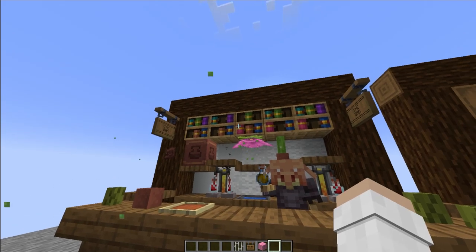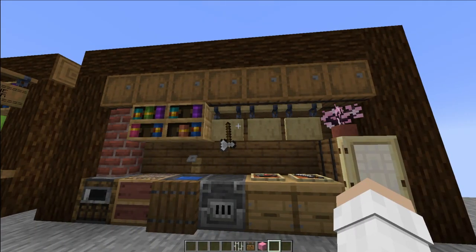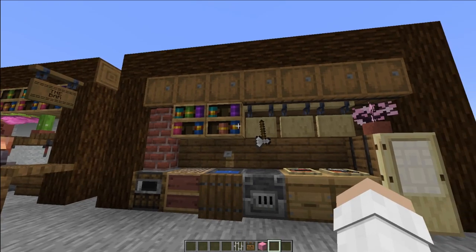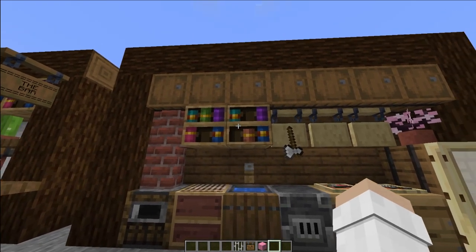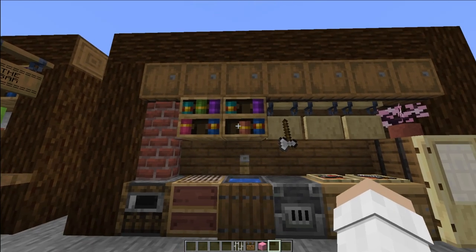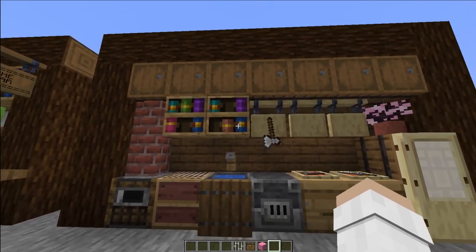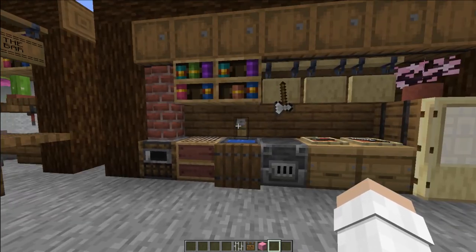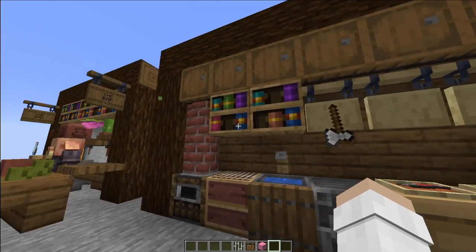And if you don't want to make a bar — of course, I know you're going to use this in your base — chiseled bookshelves are also condiment cabinets. In your kitchen, you can use chiseled bookshelves as a condiment cabinet where you can put your spices and seasonings. They look like jars or bottles of things that you put on food.